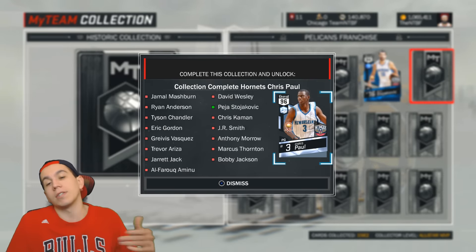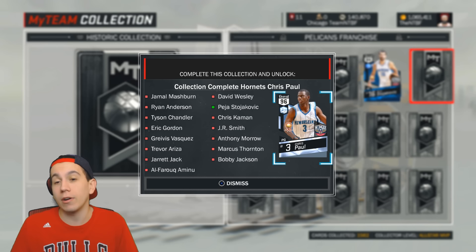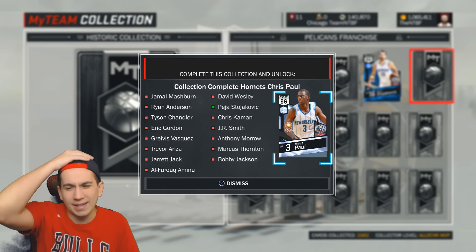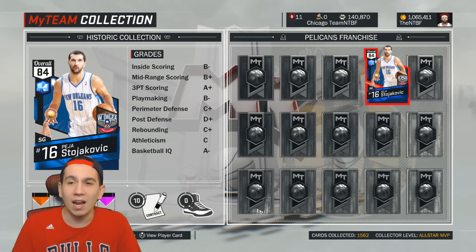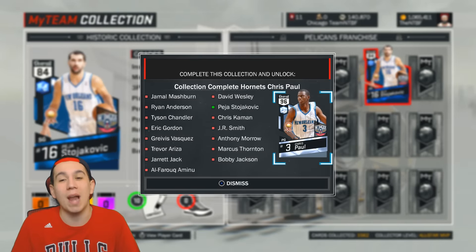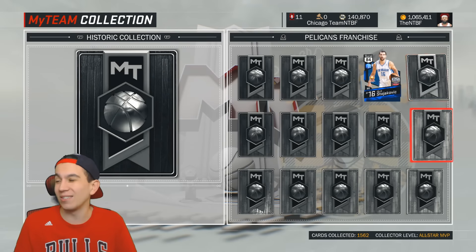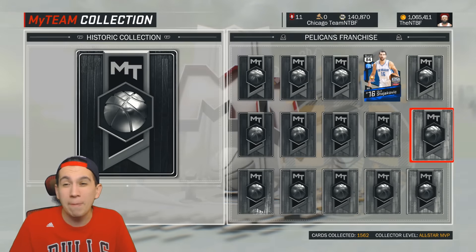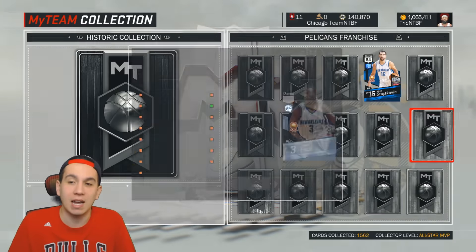Chris Paul — this one actually just came out a few days ago. And if I didn't have Diamond Derrick Rose, I would have tried to get this card. But since I already had Diamond Derrick Rose, I'm going to pass on this, just because I've been hearing this collection is so expensive. I don't really feel like spending all my MT just to get a bunch of cards I'm not going to use, and then one card I am going to use. The card looks dope though — I've used him in MyTeam Blacktop and he is a beast.